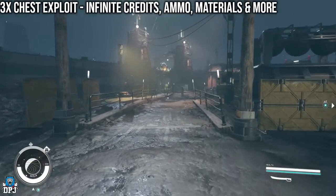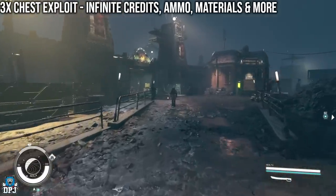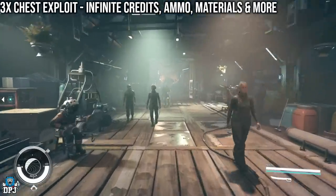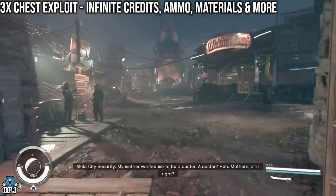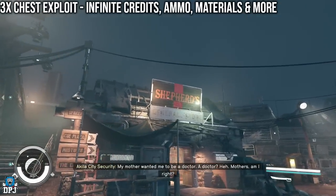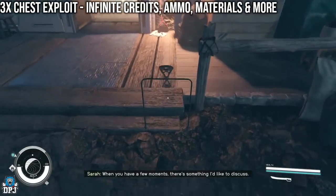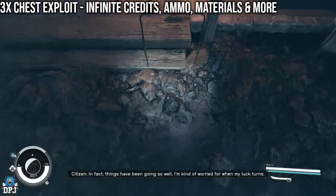They all give you credits, but it's not much — one's about 5,000, one's 1,000, another's a couple more thousand. But what they do give you is basically infinite ammo and many other materials. It's definitely worth the time doing, especially for the ammo. The first chest is located right by Shepherd's General Store.